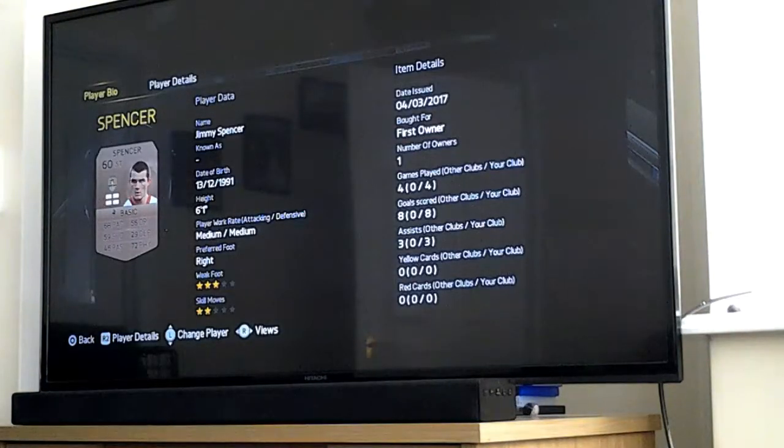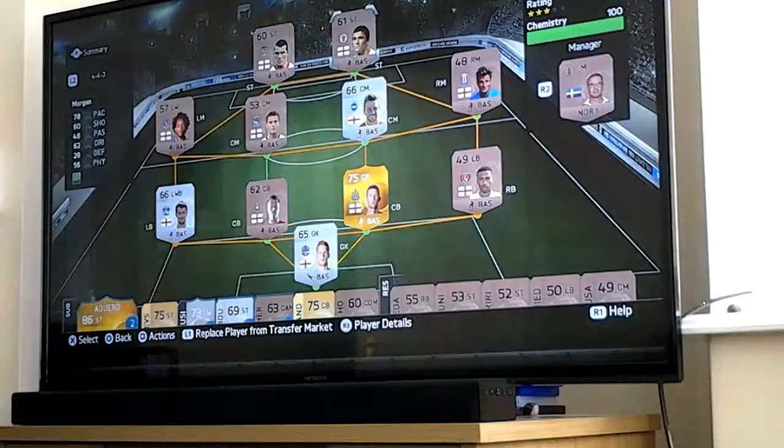Moving on to our strikers. Spencer: 68 pace, 56 dribbling, 59 shooting, 29 defending, 46 passing, 72 physical - which is actually not bad. 3 star weak foot, 2 star skill moves, number of owners one, date issued 4th of March 2017.